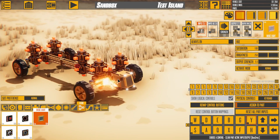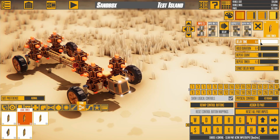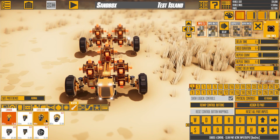This light will be a toggle. Now let's add a delay, and the delay will fire this cannon.